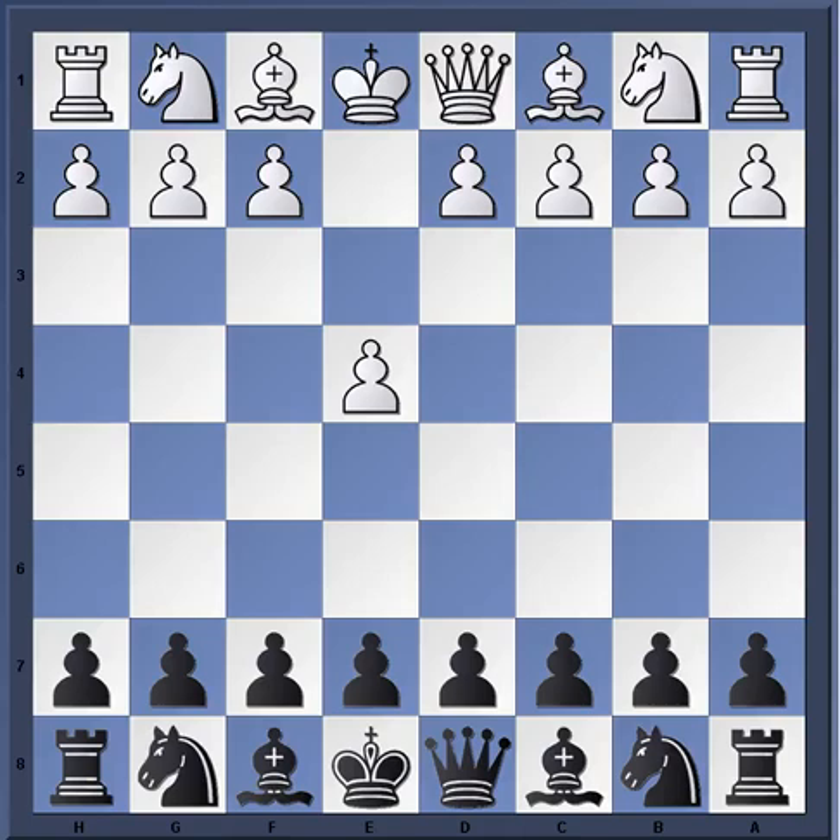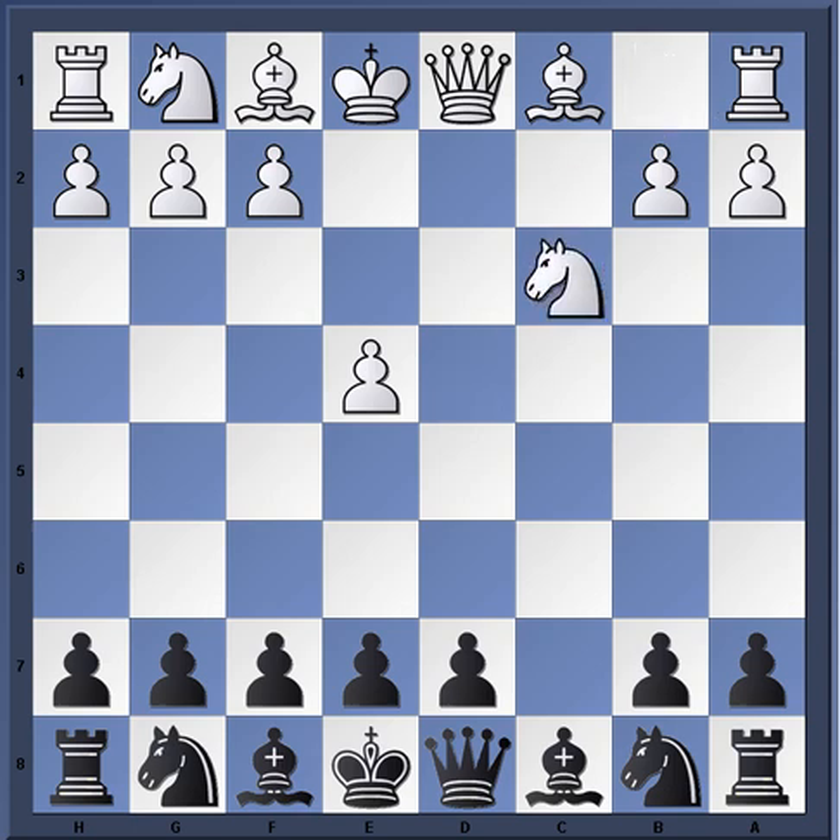Today I want to share a game from 1992 between Roland Ackerman with the white pieces and Daniel King with the black pieces. The game started with e4 c5 - the Sicilian Defense - followed by d4, the Smith-Mora Gambit: c takes d4, c3, d takes c3, and knight takes c3.